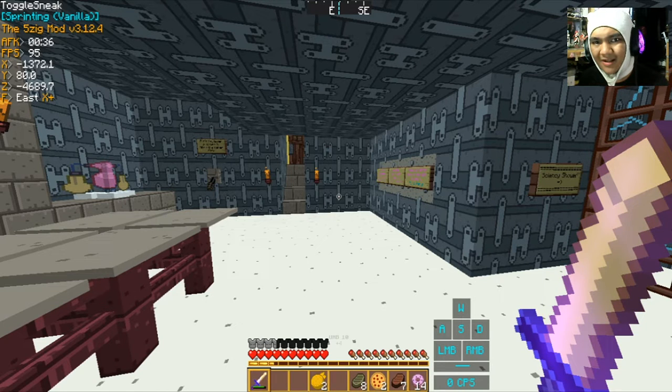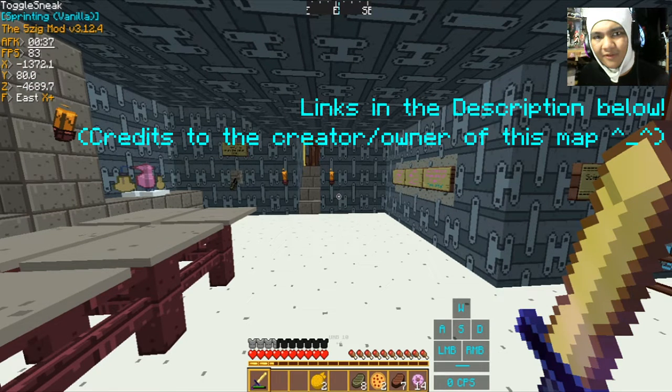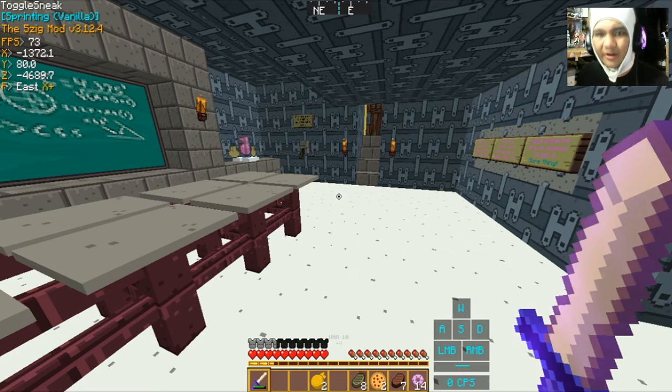If you want to play this map yourself, links are in the description below, along with the resource pack for the true Adventure Time experience. You can play the map however you want, but I highly recommend playing with the resource pack on. Links are in the description below. Thank you all so much for watching — love you all. Finn the Diamond signing off. See you next time — stay awesome, fellow knights!